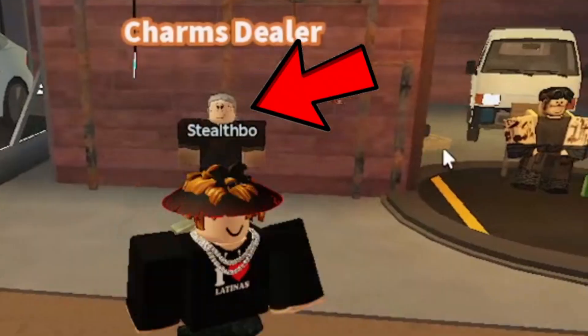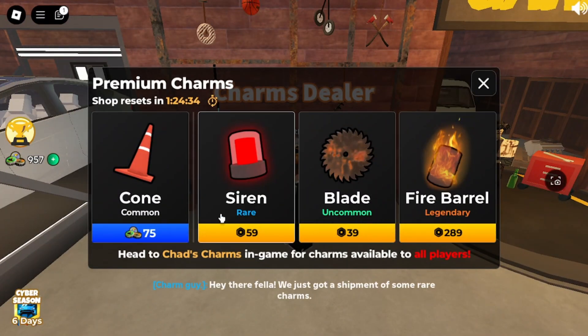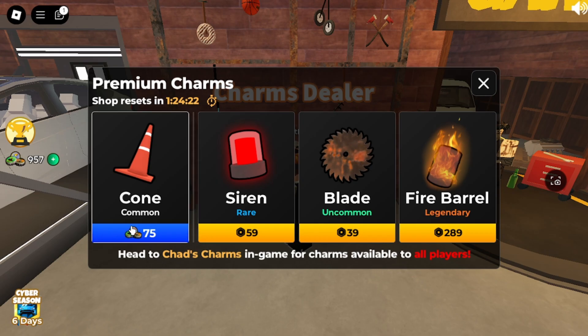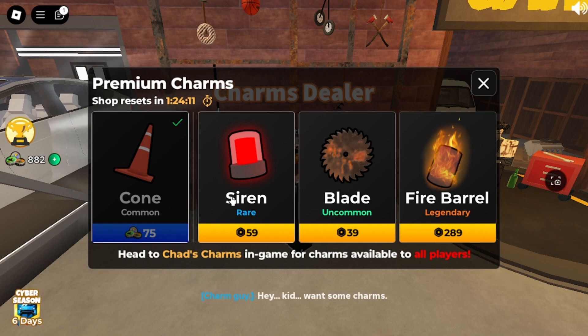The thing I'm focusing on today is this charms deal. There's this charm shop NPC — if you go near him you can see the charm shop and buy all of these charms. We have this cone right here that costs 75. I bought one charm, and in about an hour and 30 minutes I can reset the shop to get new charms.